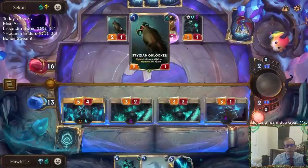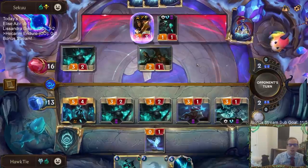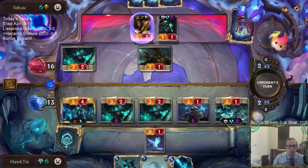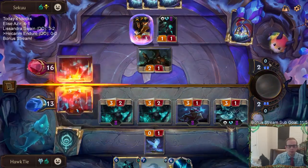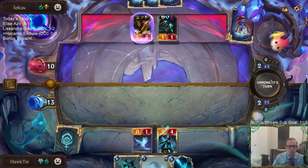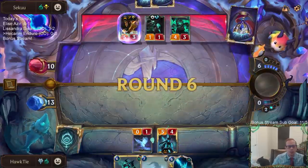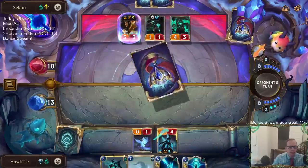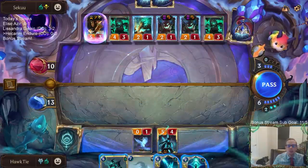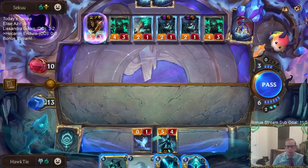That was a confusing turn. I should probably have played Stalking Shadows first before the Shark Chariot, just to have more information before spending mana. I did this the wrong way — I was planning on playing them both, but actually it makes more sense to sacrifice the ephemeral this way so Kalista levels up and brings the Shark back into play. Sacrificing the three-three wasn't worth it; I should still have that three-three in play.